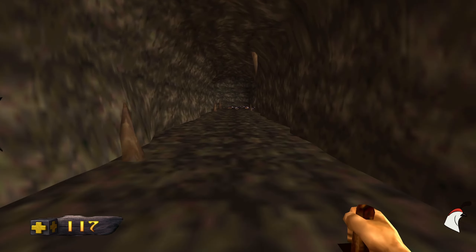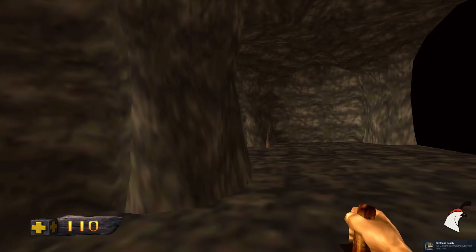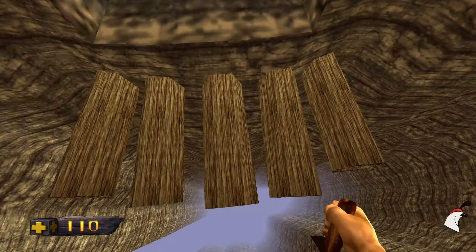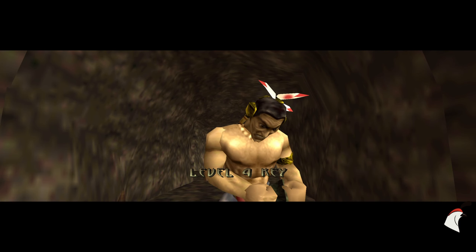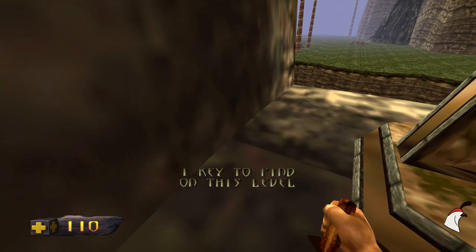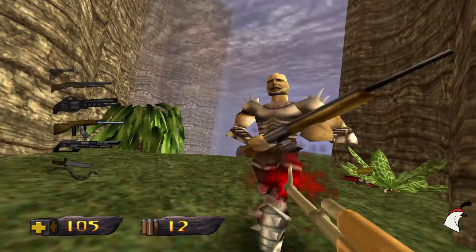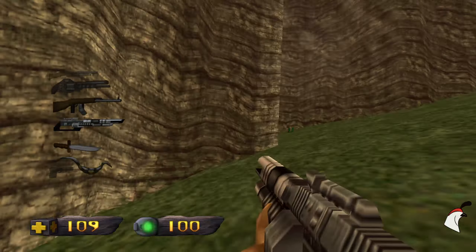A lot of beetles here, but fortunately they are an easy kill. Here we find this area, the weird rock, and the Level 4 key — that's the second one if I'm not mistaken. Yes. We've found two keys so far, and we did find our chronoceptor piece, so we're doing good.